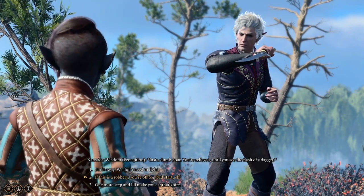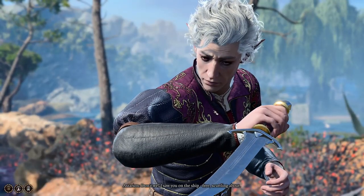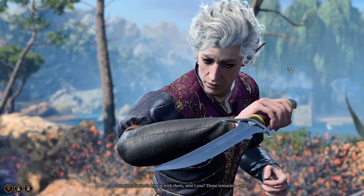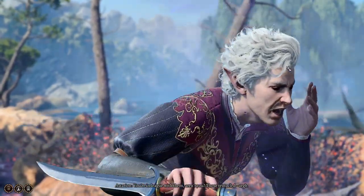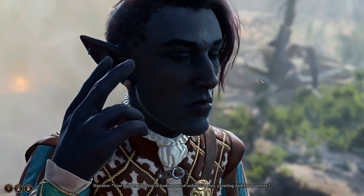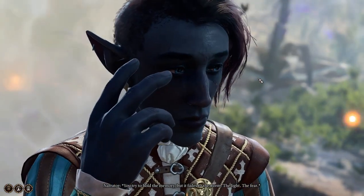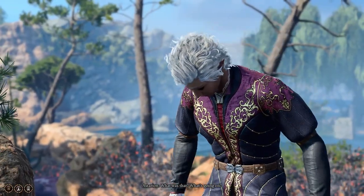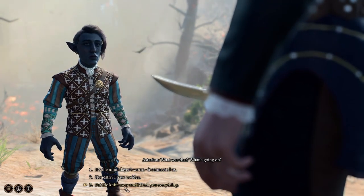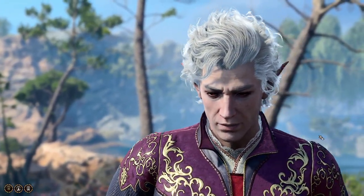If this is robbery, you're off to a bad start, elf. One more step and I'll make you eat that knife. Put it away — we don't need to fight. I saw you on the ship. Those tentacles — your mind twists. You're looking out of unfamiliar eyes, prowling dark busy streets. You try to hold the memory but it fades. It's the mind flayer's worm — it connected us.